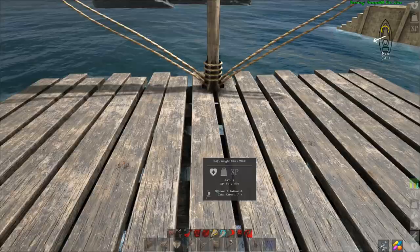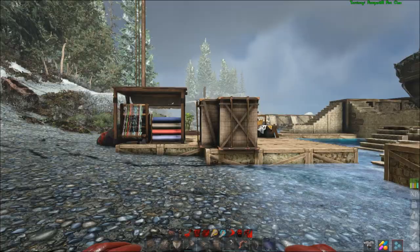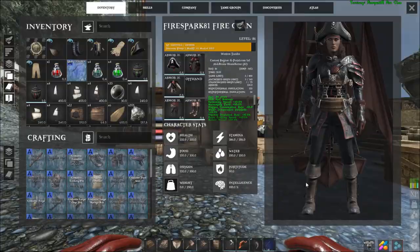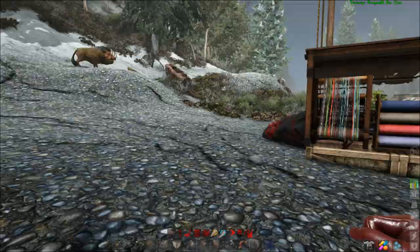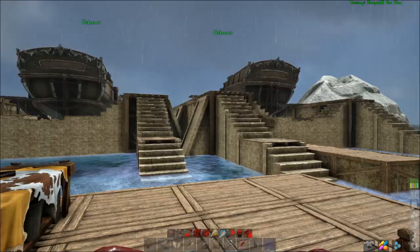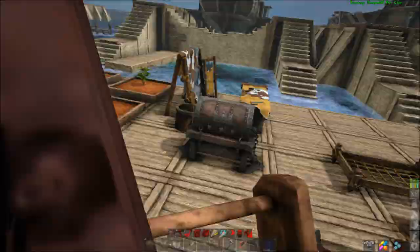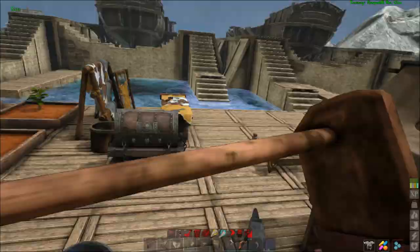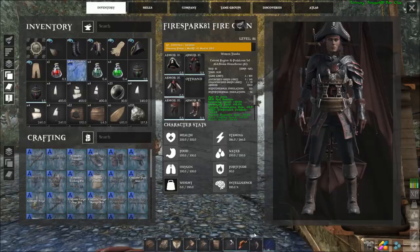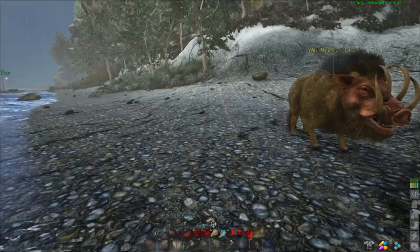This next one is a mechanic left over from ARK. With the glider suit equipped — you just put it in your hotbar — it does slow you down a good bit when using it, but it gives you the ability to essentially double jump. You can jump right over obstacles you normally couldn't clear. If I unequip it, you can see I can't even come close to jumping that. ARK players probably already know about it, but I wanted to make others aware.